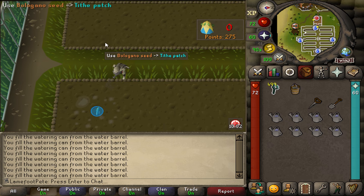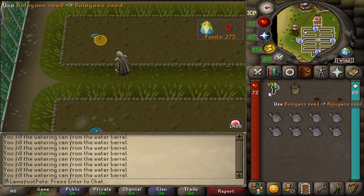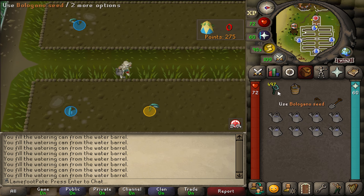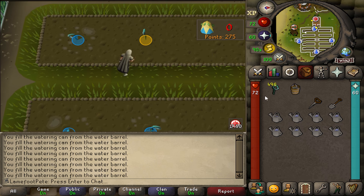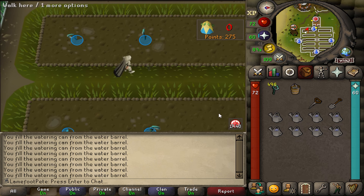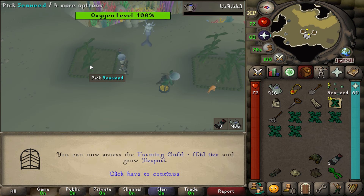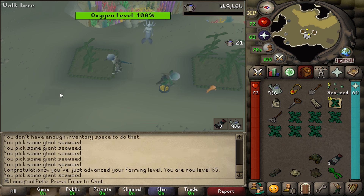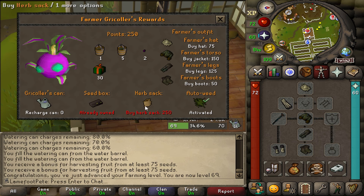Next on the list is 70 Farming. I know it's kind of shameful for an Iron Man to do Tithe Farm, but I really want the Farmer's Outfit, a spare farmer hat for emote clues, Gricks colour, and auto-watering for farming itself. 65 Farming — now I can access the Farming Guild mid-tier and grow Hespori. No way I'm neglecting my seaweed runs. 69 Farming, and I got enough points for the Herb Sack again.